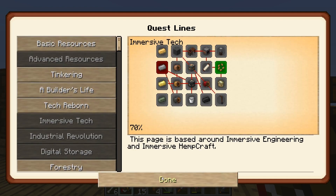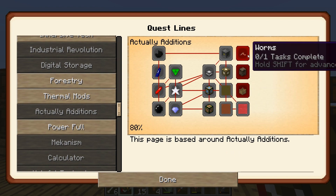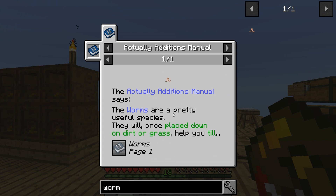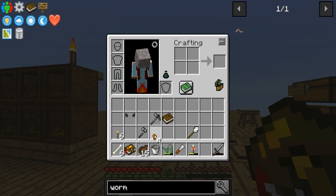Forestry mod, thermal dynamics, Actual Additions — ooh, worms! I like worms. Where do I get worms from? They will, once placed down on grass, help you till the land. Worms are pretty useful — once placed down on dirt, they help till the land in a three-by-three area and keep it wet. They help crops grow faster by making the ground nice and soft. Worms can be gotten by simply tilling grass with a hoe.